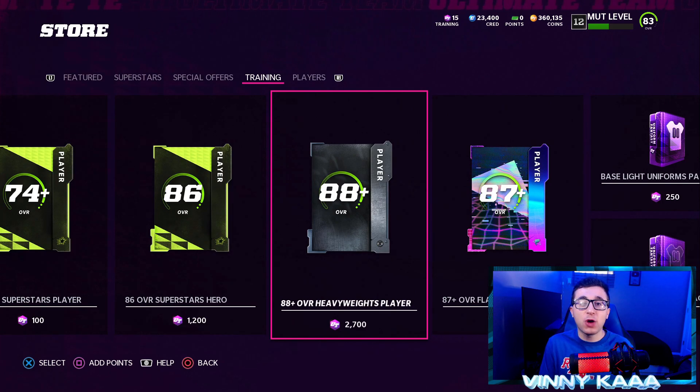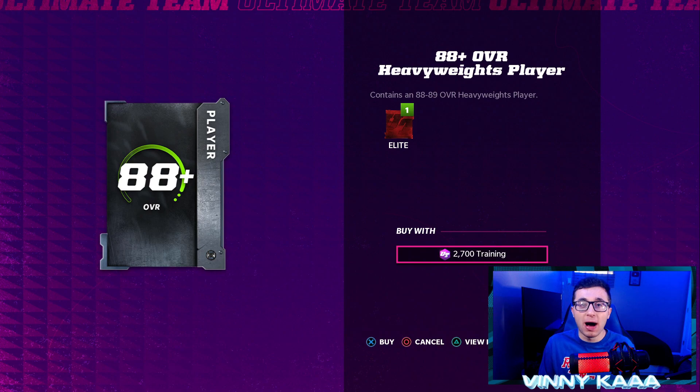The next thing is the packs. In the training tab under pack categories, you'll see an 88-plus overall Heavyweights player pack for 2,700 training. Is that worth it? Training is still pretty expensive early in the year. I'd say probably not unless you pull Montez Sweat, who's the best card at 89 overall — then it's a W. Otherwise, I'd save your coins and just buy players on the marketplace. If you already have the 2,700 training and like opening packs, go for it — but there's a 1-in-5 chance of getting Sweat, so I'd generally recommend staying away.